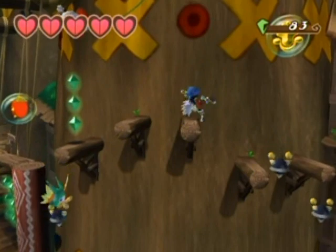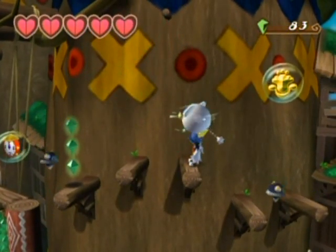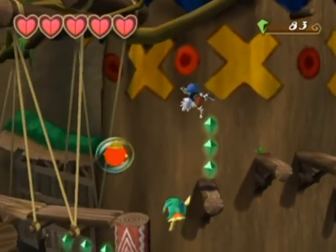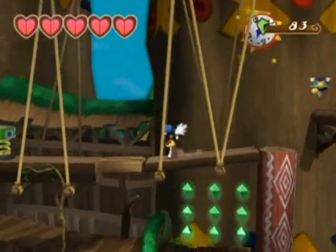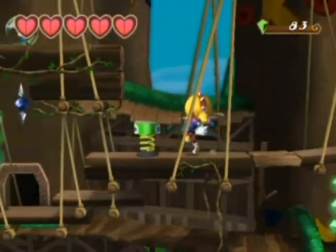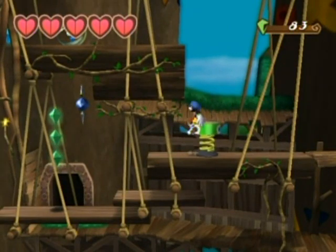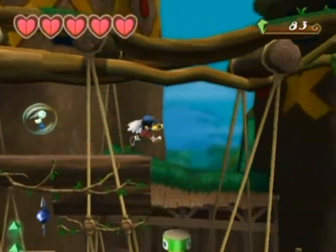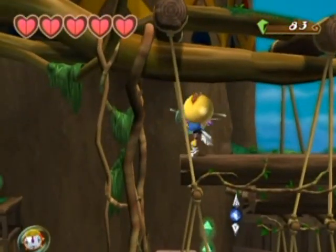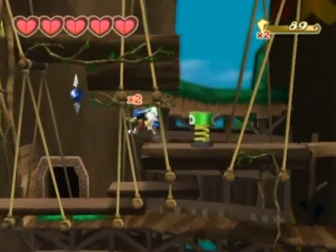I'll grab the monkey friend - there we go, then I can just do that. Also, watch your shadow over the platforms - that'll give you a good indication of your positioning in this 3D environment. I want to hit that switch for sure, but I'm pretty sure I can't hit it from this side. Oh, but I can use Mr. Buzzer there to hit it and get a bunch of gems.